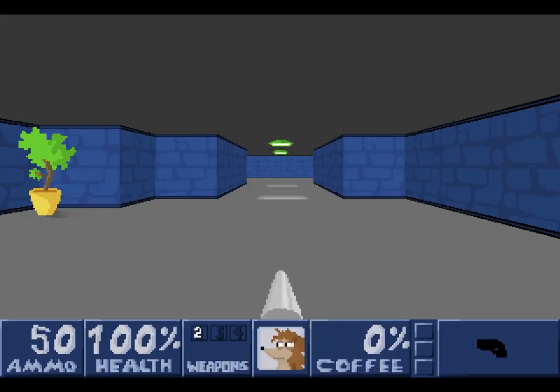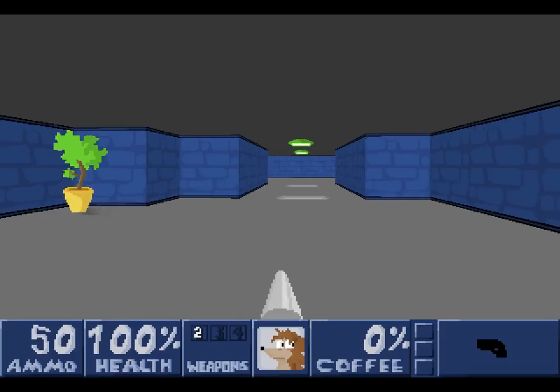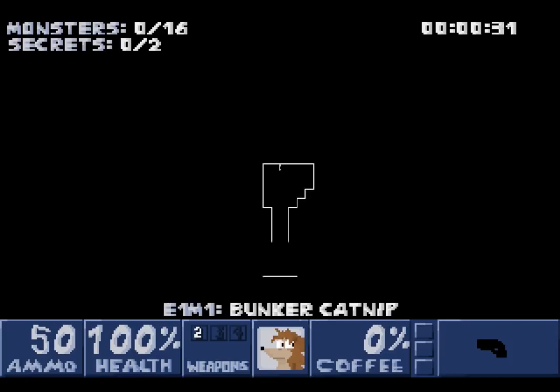Immediately, you will see some similarities with Wolfenstein 3D and Doom, as we have our hedgehog protagonist looking left and right. The similarities with Wolfenstein 3D will come about with the aesthetic of the levels and the number of weapons that we have, as we really don't have many. We have this pistol and we have a melee attack. We can also consult the map whenever we like, and see that there are 16 monsters left to defeat and two secrets left to find. This is E1M1 Bunker Catnip.